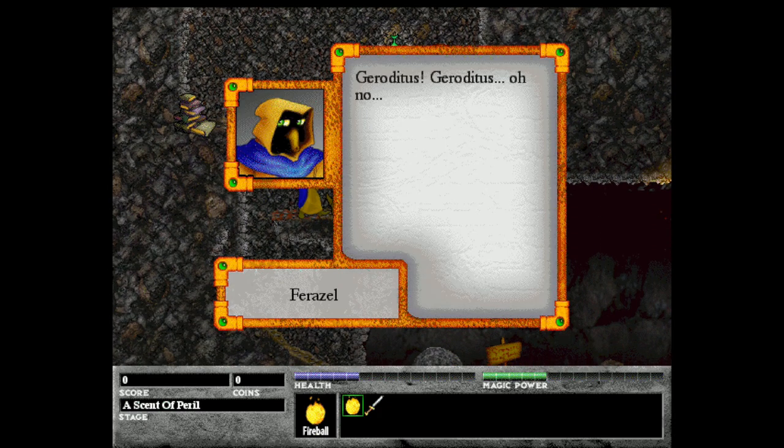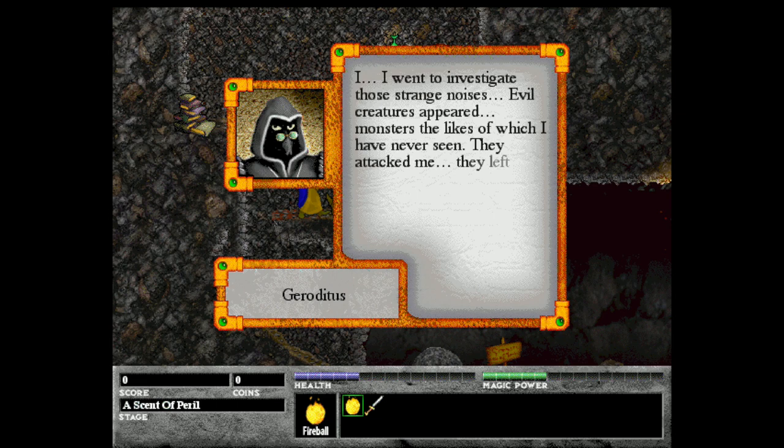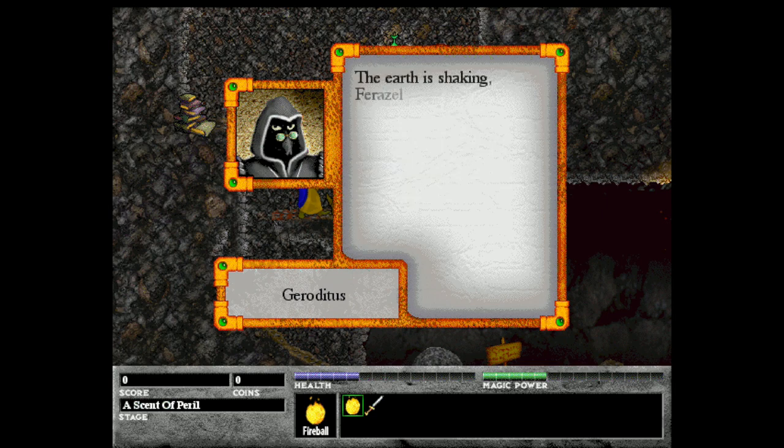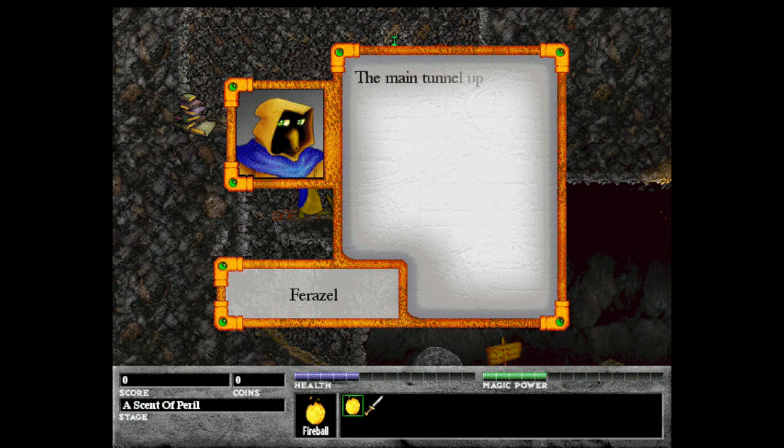Let's go talk to Gerodotus here. Gerodotus! It's not as bad as it looks — my powers can keep me alive for a while. What happened? I went to investigate those strange noises. Evil creatures appeared, monsters the likes of which I have never seen. They attacked me. They left me for dead. There, do you feel those tremors? The earth is shaking, Ferazzle. We're lucky not to be caught in the worst of it. Some of the caverns have collapsed in on themselves. I can feel it in my bones. The main tunnel up above — I saw it. It's caved in. What kind of force could have done this?